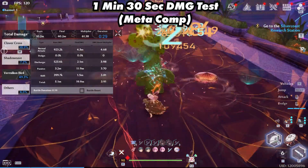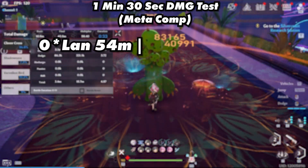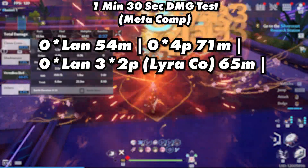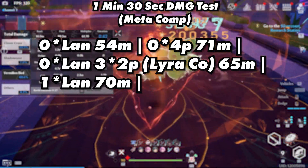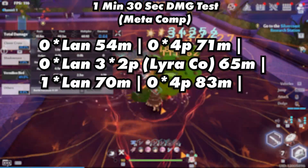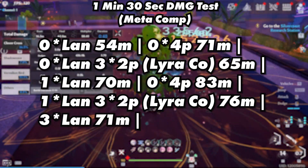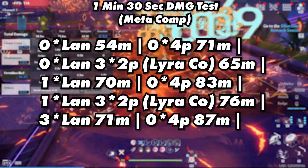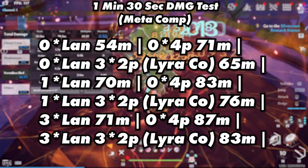Here are the results of the meta comp in a minute and 30 seconds. 0-star Lan reached 54 million; with her 0-star 4-piece, 71 million; using DPS matrices, 65 million. 1-star Lan reached 70 million; with her 0-star 4-piece, 83 million; using DPS matrices, 76 million. 3-star Lan reached 71 million; with her 0-star 4-piece, 87 million; and using DPS matrices, 83 million. 5-star Lan reached 73 million; using her 0-star 4-piece matrices, 94 million; and with DPS matrices, 89 million.